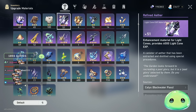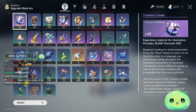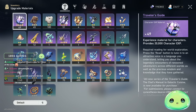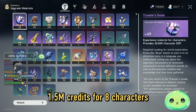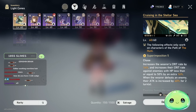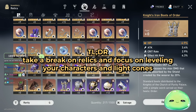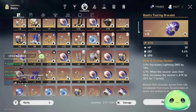Once you hit TL45, I'd recommend pushing toward pre-farming your characters — maybe not all eight, but at least a core six: two DPS, two tanks, and some supports. To summarize: 1.5 million credits to level eight four-star characters from 60 to 70, and 1.3 million credits for eight four-star light cones from 60 to 70. I clearly don't have enough credits, XP books, or refined ethers. Don't over-farm relics — get the main stat and move on to what guarantees damage increases: light cones and character levels.